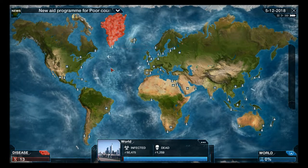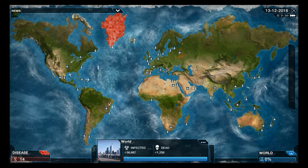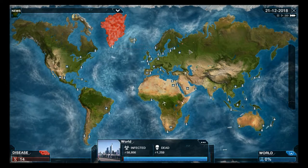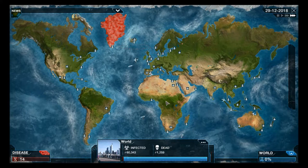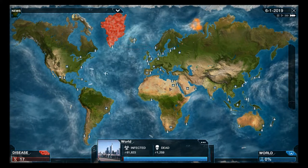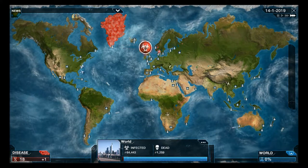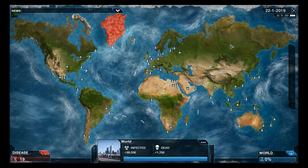What I like to do to ensure I at least finish the game is to start infecting the entire world first and then start bumping up the severity and the lethality of it. Usually if your plague starts in a climate like Africa, it will take a long time and quite a few attempts to spread to cooler climates, and the other way around as well.